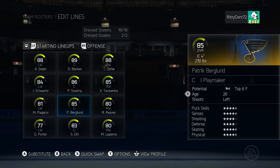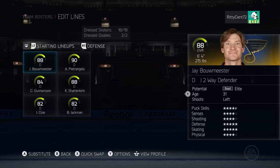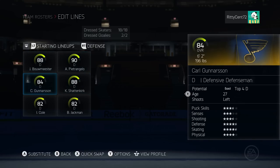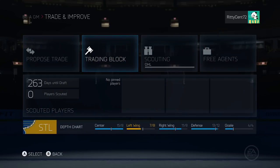Schwartz, Stastny, and Tarasenko as our second line. Ryan Reeves, Berglund, and Pyarvi as our third line. Porter, Ott, and Lapierre - I love that fourth line. Defensively we got Bouwmeester playing with Pietrangelo, then Shattenkirk with Gunnarsson, and Cole with Jackman. Brian Elliott tending the net at 86 overall and Jake Allen backing him up at 82.